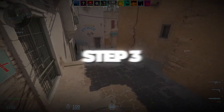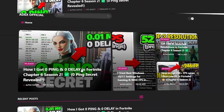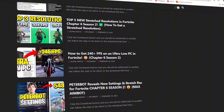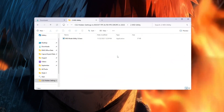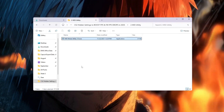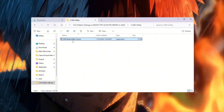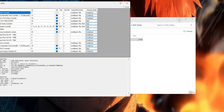Step 3: improve GPU response using MSI Mode Utility. Your graphics card, or GPU, controls how smooth CS2 looks and feels. By default, Windows does not give your GPU the fastest priority. We can fix this using a tool called MSI Utility V3 to make your GPU respond quicker.